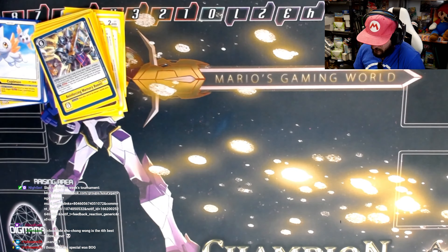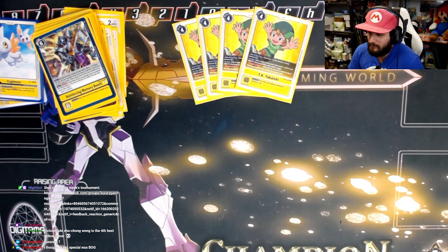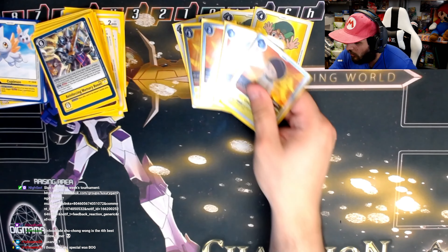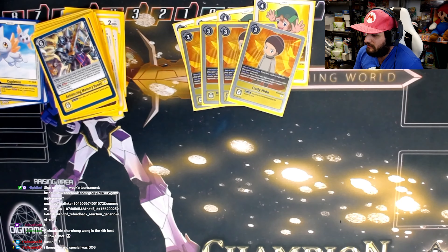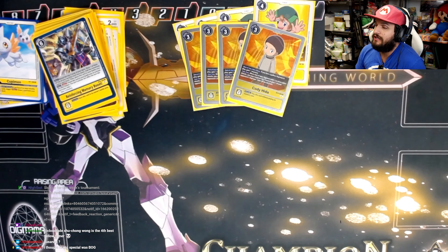There are 13 tamer cards in the deck. Four of them are obviously TK, because memory tamers are great and adding any card to your hand from security is really good. We're also playing four copies of Cody.